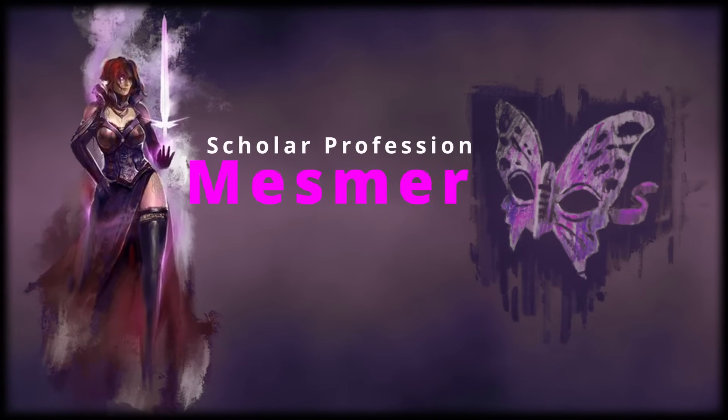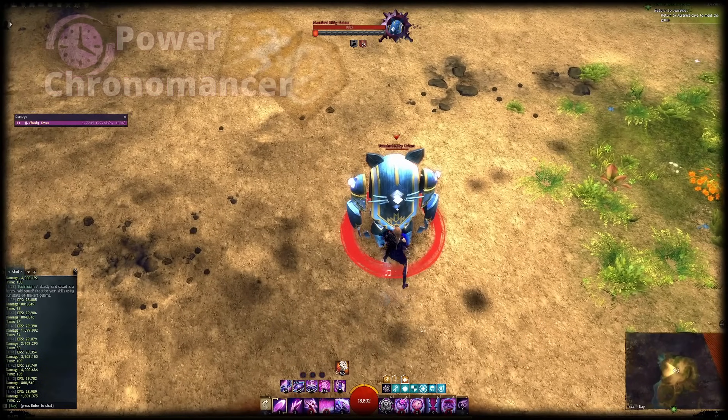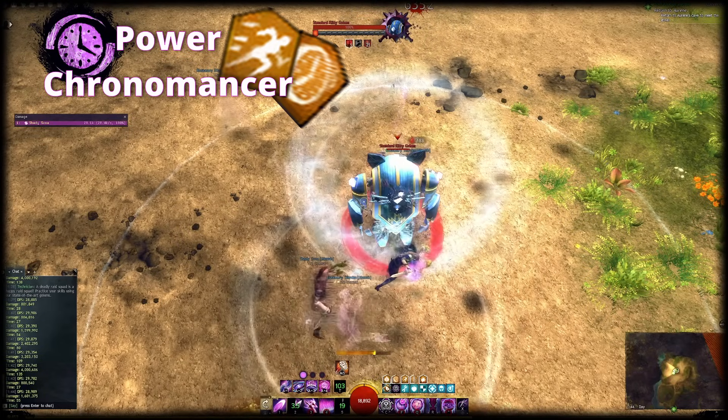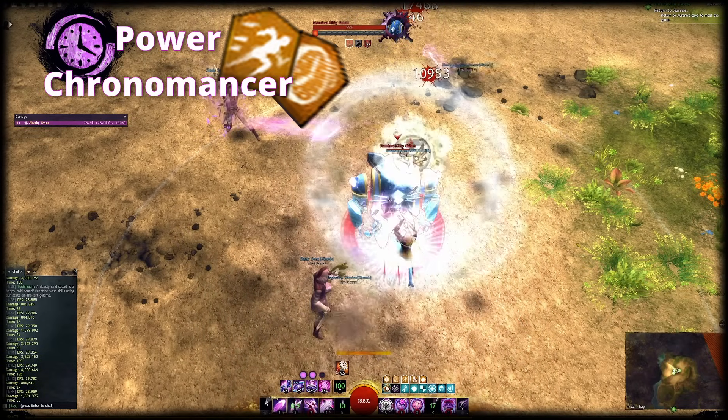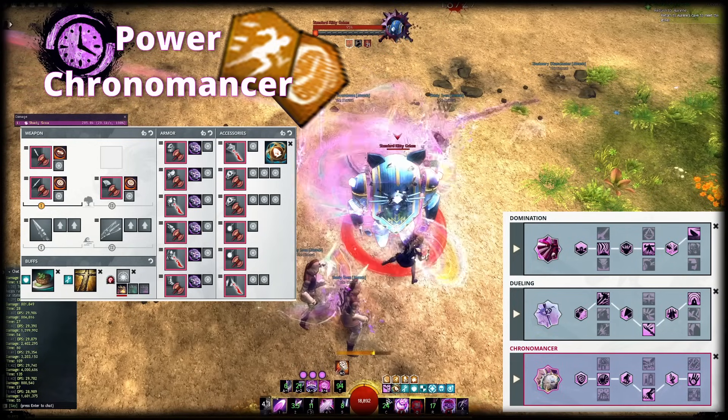Next up, we have Power Boon Chronomancer. Power Boon Chrono is one of my favourites, because it's the only build in the game that can choose to supply either Alacrity or Quickness just by switching one trait. It does good damage, requires no adjustment from the pure DPS variant at all and comes with a massive native utility kit that includes Portals, Teleports, Stealth, Reflects and so on.